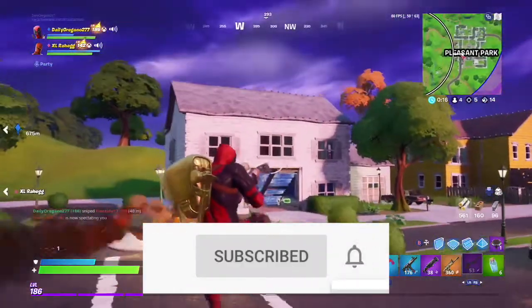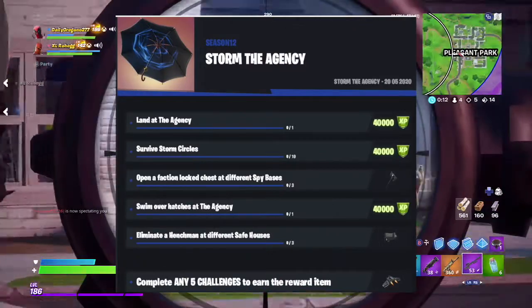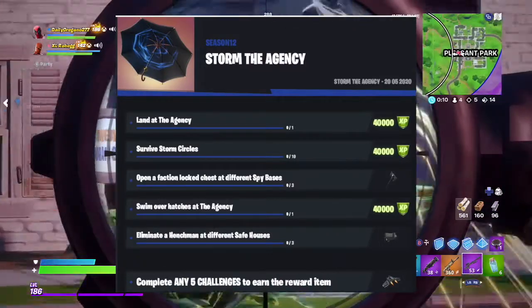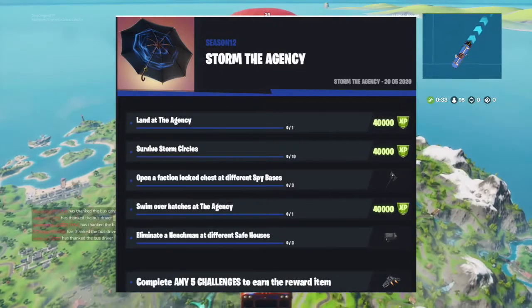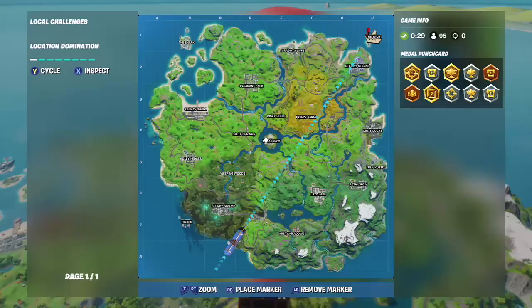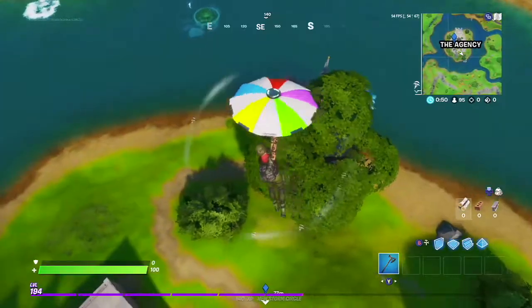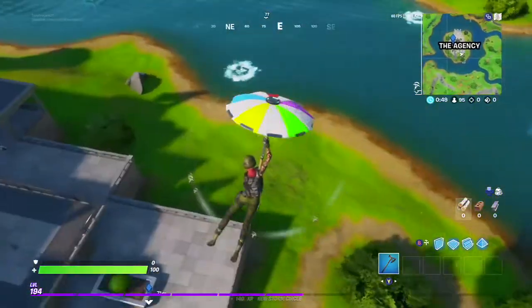The Storm the Agency challenges have been released and the first one is going to be land at the agency. It's a super straightforward challenge. Just go into a solo match and drop at the agency. There's going to be a ton of people there but it's okay, so just land over here.